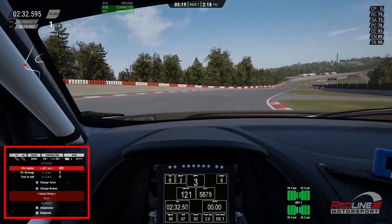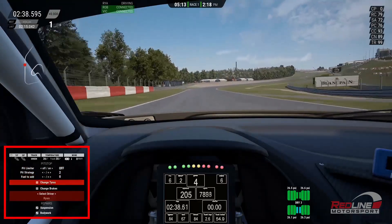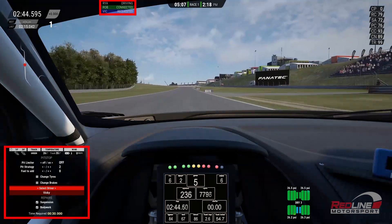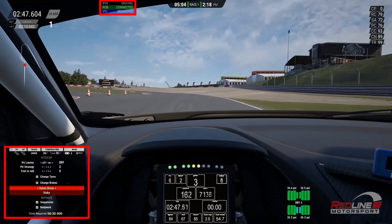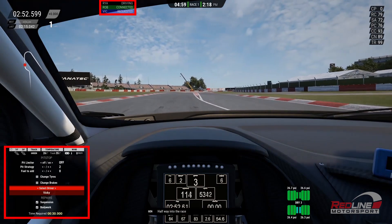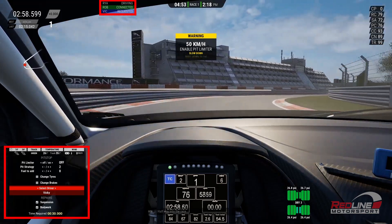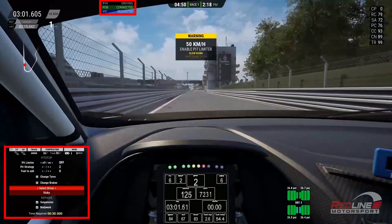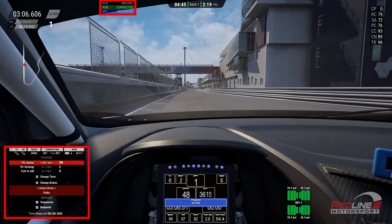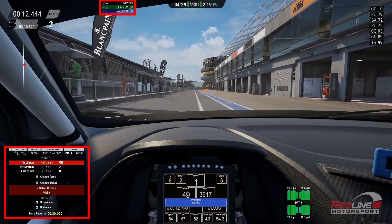First, open your pit stop menu. Then scroll down to the select driver option and choose the driver you wish to take over the car. You'll see that the driver you have selected now has the status set to requested. All you need to do now is serve your pit stop. It is advisable that you do this before entering the pit lane, as you may not have much time to navigate through your menu if your pit box is close to the pit entry.